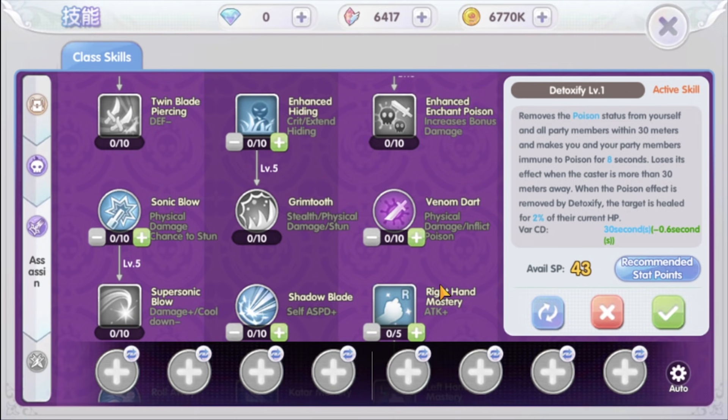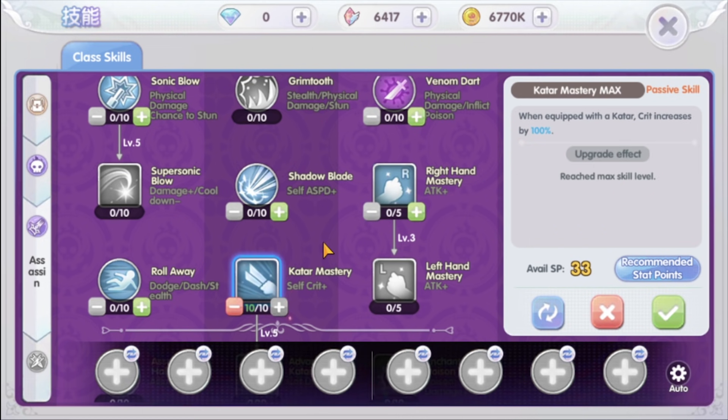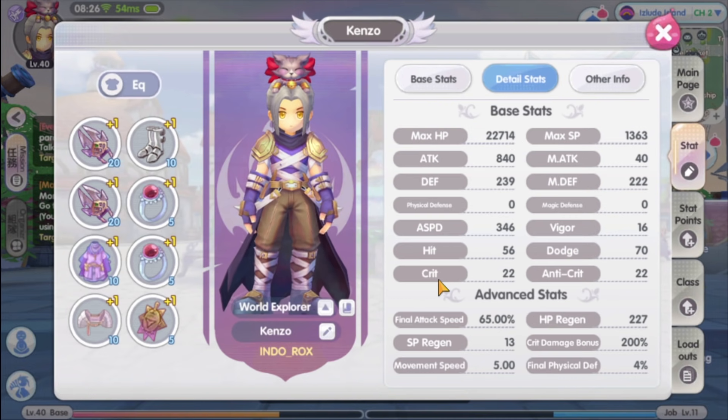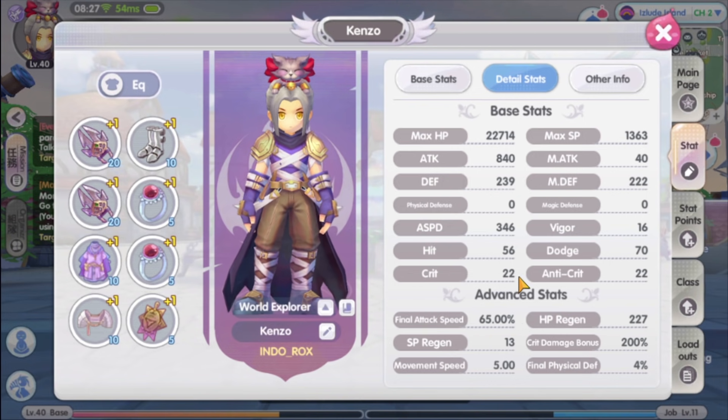On second job skills, this is when we really get on the path to Katar crit Assassin. First, max the Katar Mastery skill. At max level, this skill increases our crit by 100%, meaning it doubles the amount of crit we have. For example, having 22 crit which increases final crit chance by 4.4% — with full level Katar Mastery, it adds another 22 crit, bringing it to 44. The crit is rather low right now, but will gradually increase when accessories are changed to level 40 accessories with crit stat. We will talk about that in the equipment section.